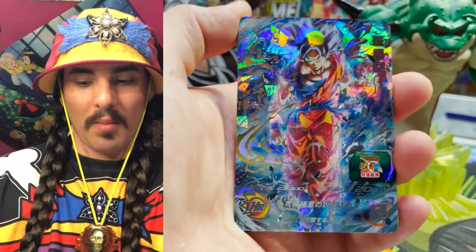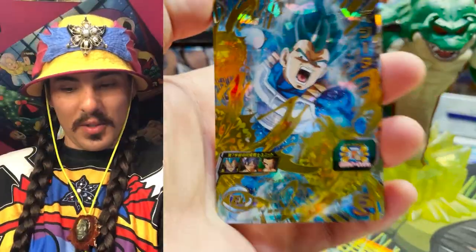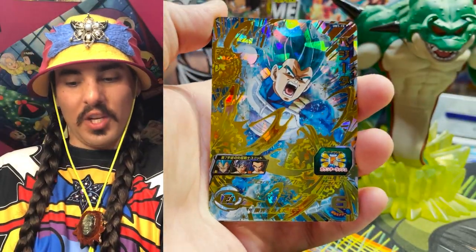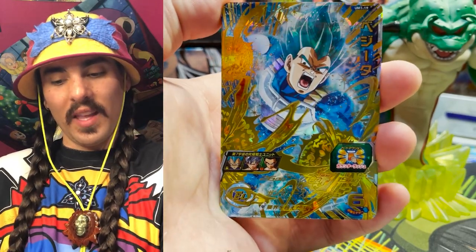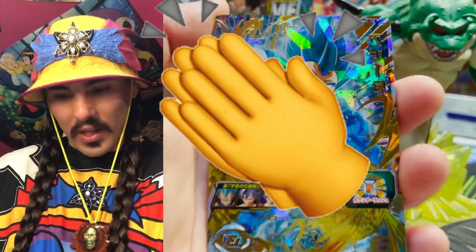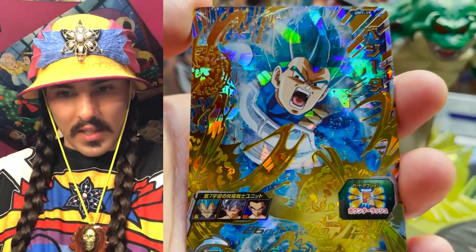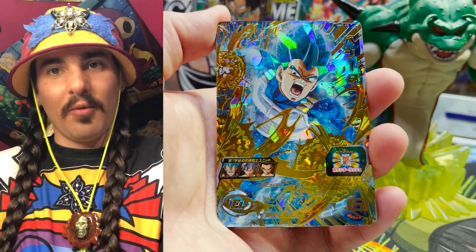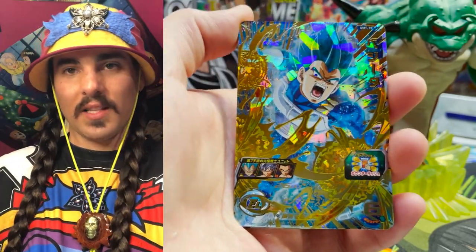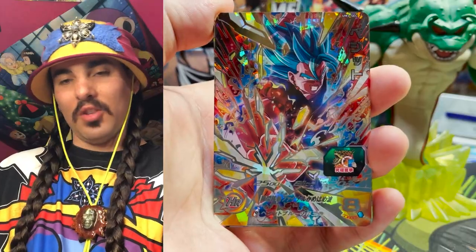It is shatterfoil, which is kind of a bummer — not my favorite thing — but the art is beautiful. Number nine, we have Super Saiyan Blue Evolved Vegeta. I think this card's art is awesome. The look on his face — I feel like this is when he just starts clapping Toppo. You can see the energy coming off of him on his shoulder. The art is really beautiful, and the gold stamps look really cool. Again, shatterfoil — rip — but really cool card.